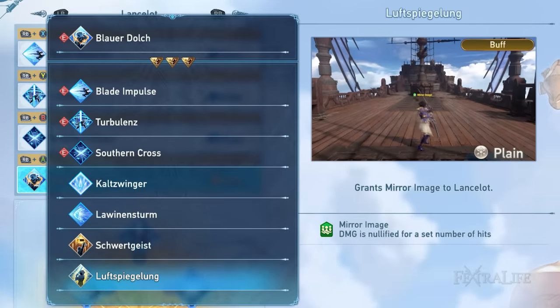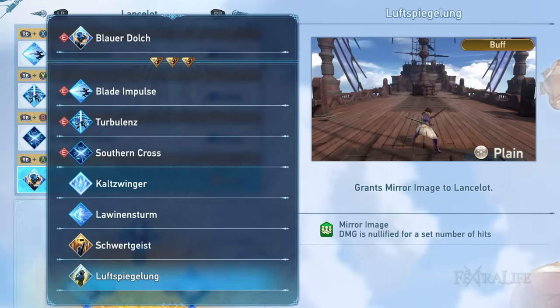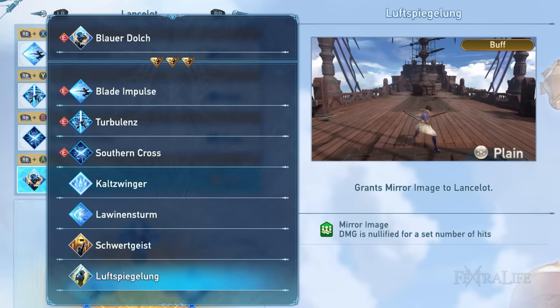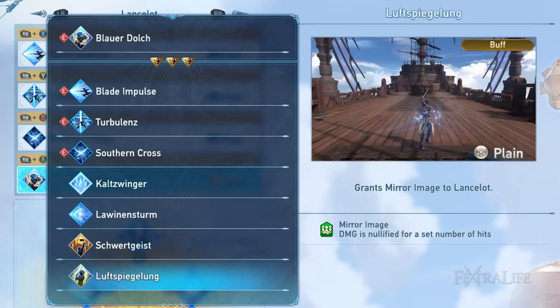The last skill on the list is Luf Spiegelung. This applies a mirror image buff only to Lancelot, which nullifies incoming damage until a certain number of hits. This skill can be taken advantage of by beginners who are still adjusting to Lancelot's gameplay or just Granblue Fantasy Relink newcomers in general.